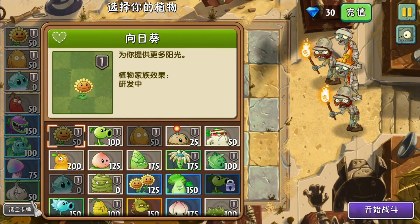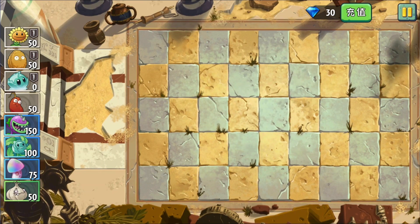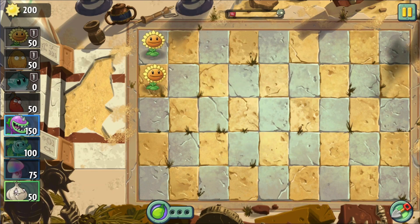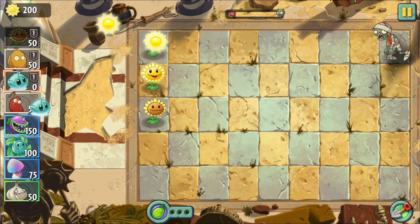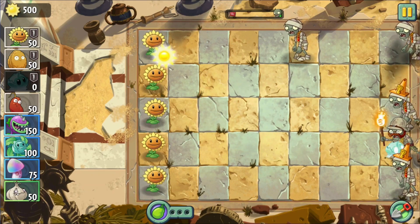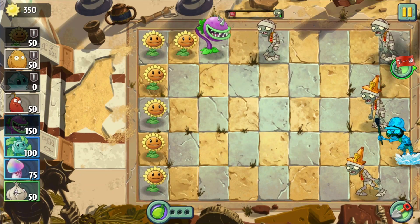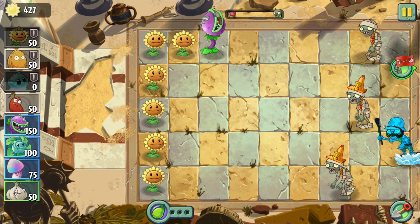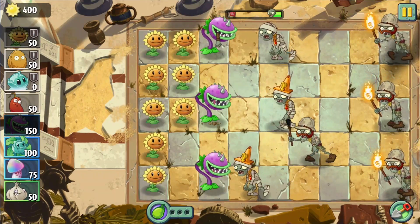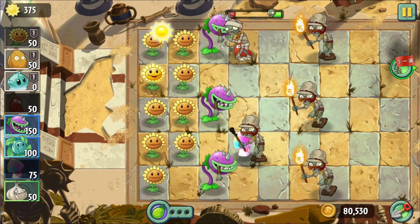My next level is an Ancient Egypt level with all of our plants chosen for us. 200 sun to start — that's pretty generous. You may notice the only plants we can use to take out the zombies are chomper, hypno-shroom, and chili bean. All of these are useless against the explorer zombies. We'll have to use the iceberg lettuce and horror kale on every explorer zombie if we want to survive. Let's stun one of the explorers by using a chili bean on a zombie in front of it, to give us some time while our frozen plants reload.